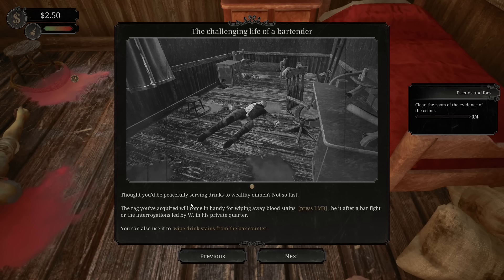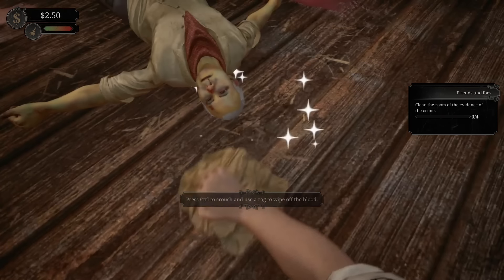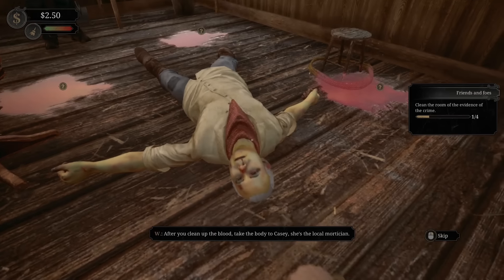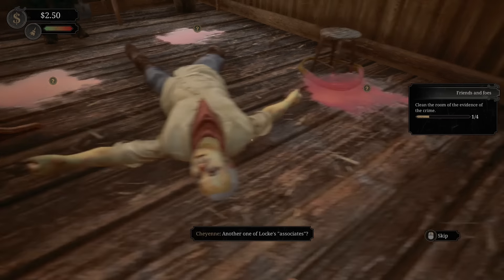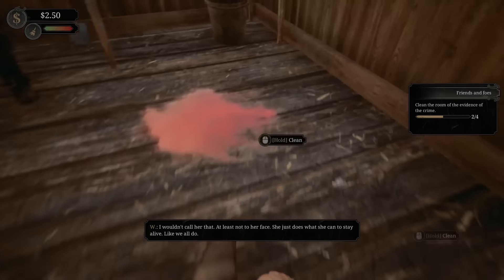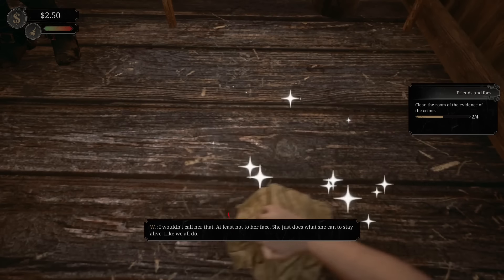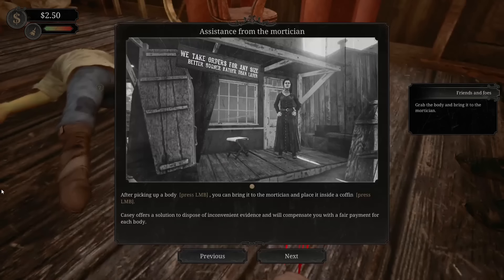What rag? Challenging life of a bartender - thought you'd be serving drinks to wealthy old men? Not so fast. The rag will come in handy for wiping blood stains. What did I get myself into? After you clean up the blood, take the body to Casey - she's the local mortician. 'Another one of Locke's associates?' 'I wouldn't call her that - at least not to her face. She just does what she can to stay alive. Like we all do.' After picking up the body, you can bring it to the mortician and place it inside a coffin.